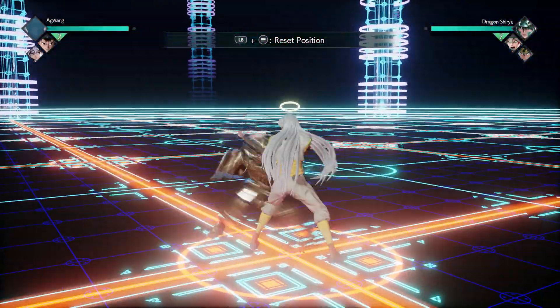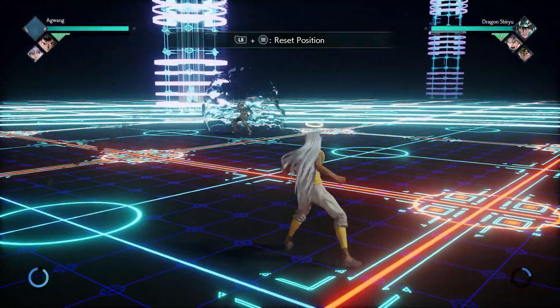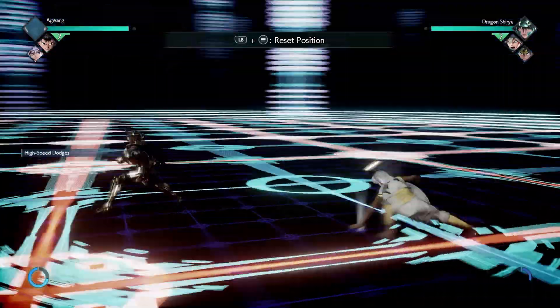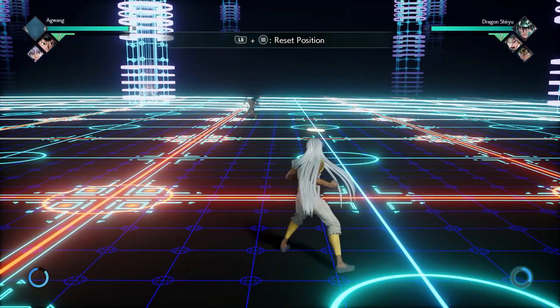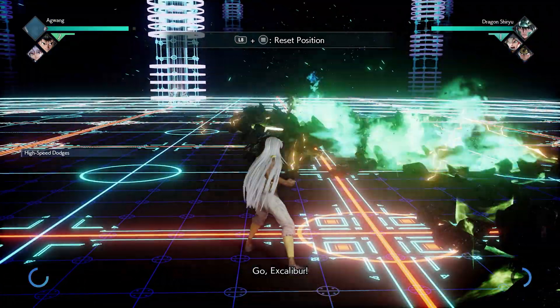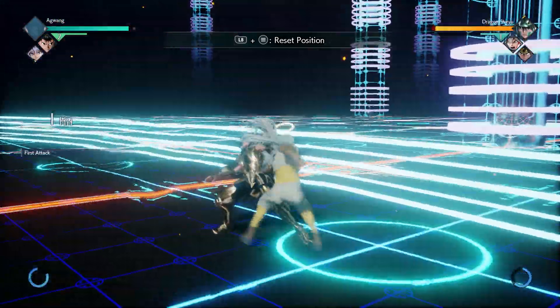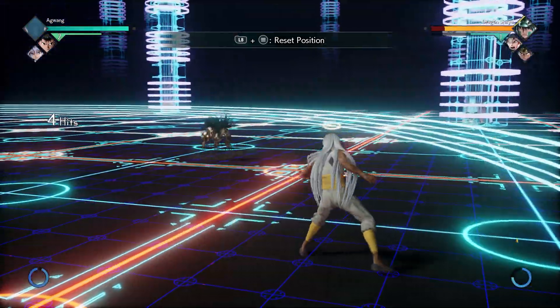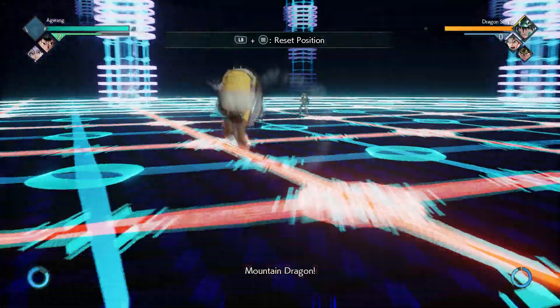So this is the high speed dodge. If you're using an Xbox controller, you hit RB just before your attack. It's basically like perfect blocking. You can see the blue circular icon at the bottom left — it drains your stamina each time you use it. It's something you have to master, so go to training mode and just practice, practice, practice.